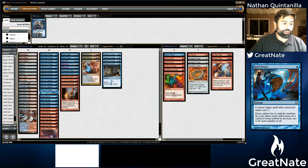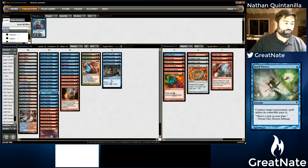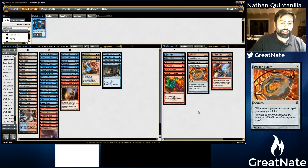Now let's look at the sideboard. In our main board we have a Spell Pierce and a Spell Snare, and in our sideboard we have a Spell Pierce. Since we're not going to run Eidolons, I like the idea of bringing in just that second Spell Snare — against the decks where you want an extra one, it'd be nice to have. So it's a nice round number: a Spell Pierce and a Spell Snare in the main, a Spell Pierce and a Spell Snare in the board.